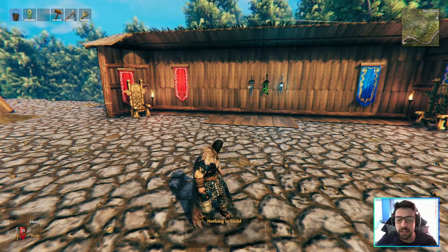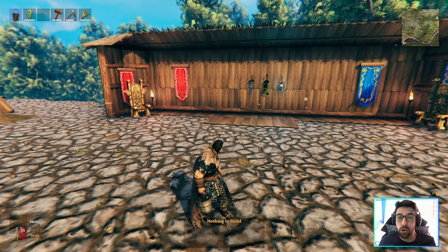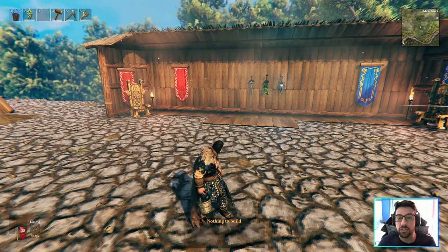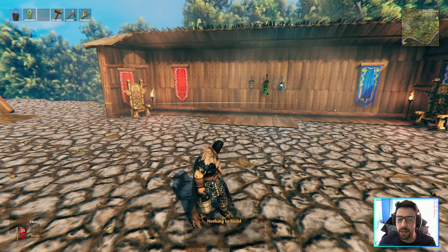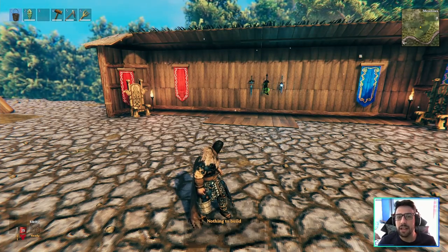First things first, you need to have this bucket that you see in my hand. It will work as the hammer — it's pretty much the same thing — and it's how you access all the decorations of this mod. To craft this bucket, you only need two woods. It's very simple and you can access it very early into the game.